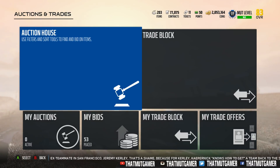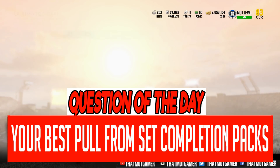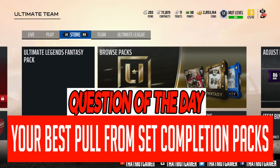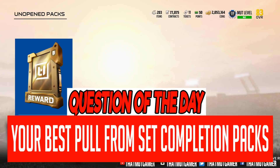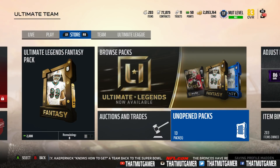We have quite an interesting video. Before we get into it, question of the day: what is your best pull from a set completion pack? If you go ahead and complete the sets, ultimate legend packs as you see right here, or any kind of packs, you get a random pool. A motivated pack is a good example — tell me down below what's the best pull you've gotten from one of those packs.